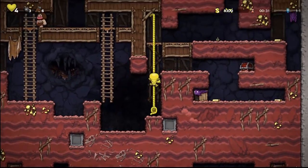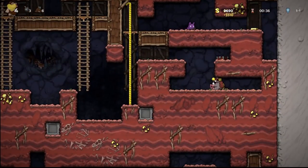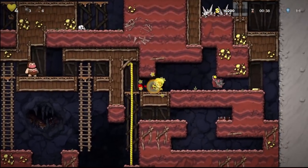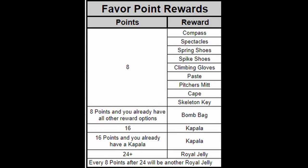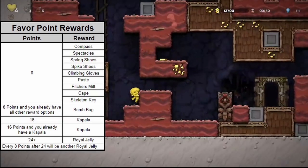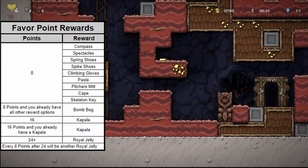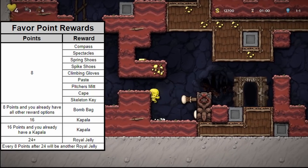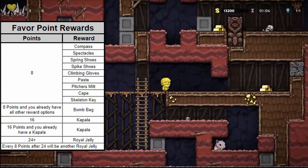Now that you know the sacrifice values for each creature, you will know exactly how many favor points you can gain with Kali at any given altar. This leads into the rewards that Kali will bestow upon the player for sacrificing creatures. I have provided another helpful table summarizing all the rewards the player will receive from Kali depending on how many favor points they have earned. Kali gifts the player with specific items at intervals of 8 favor points, meaning they will receive rewards when they have 8 total, then again at 16 total, then 24 favor points, and so on every plus 8.